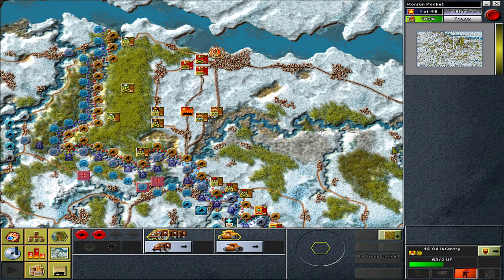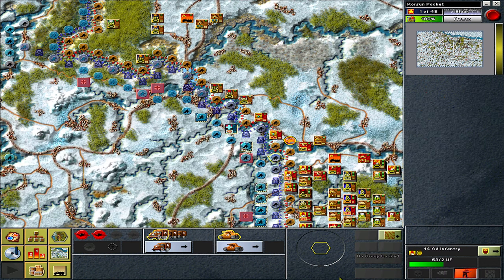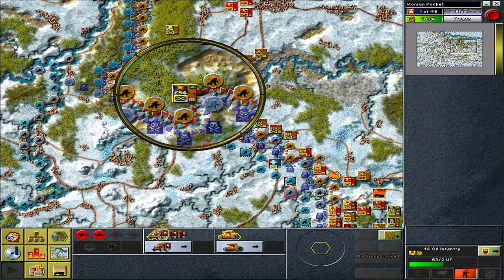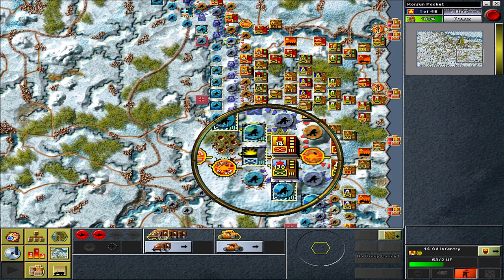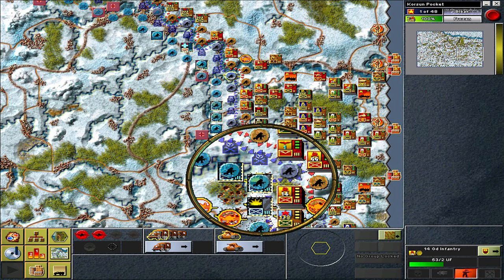Later I will stream the Kharkov DLC, because I think it was never covered and it should be done before the sale ends. One tip: with Alt you can activate a zoom function. At 1200 resolution that might not be bad — like a Windows magnifier function. If there's a lot of stuff going on it might be helpful, though I never need it personally.